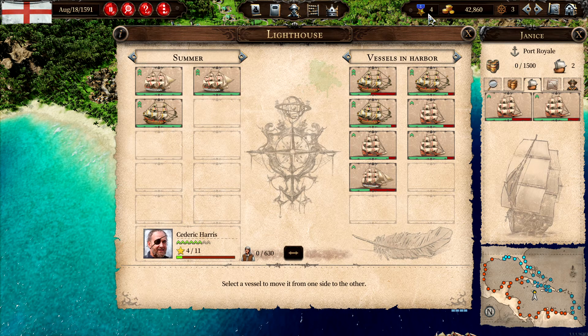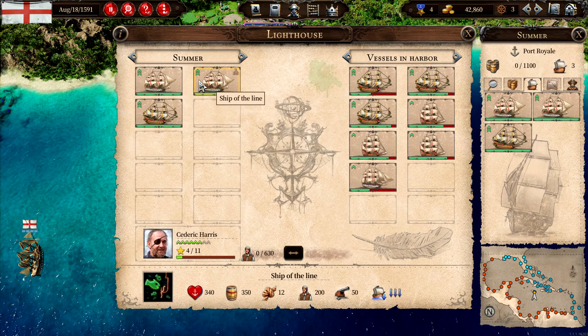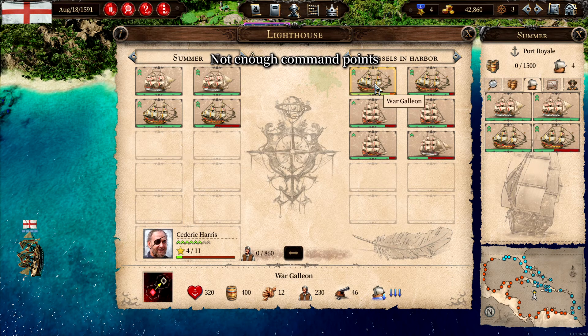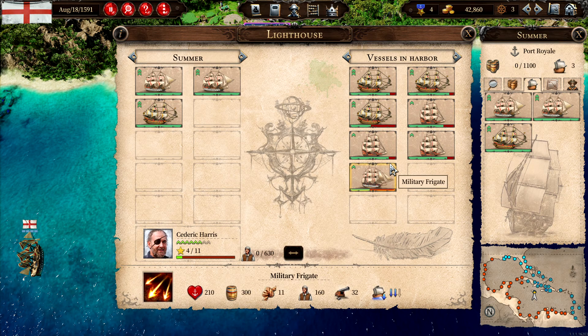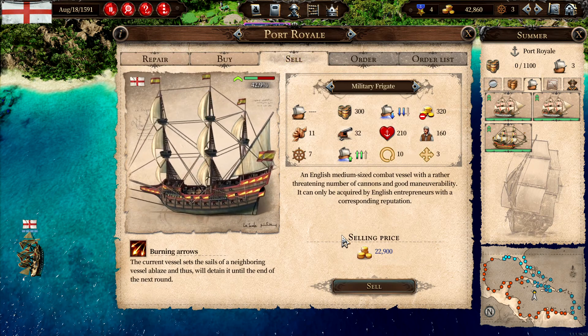1500. And then we go to Summer, which is uninjured. Can we add another? No. So the question is, should we keep these three, add two of them into the trade routes, and then sell these? I'm thinking selling, and then we can buy them back.